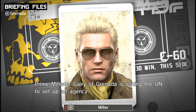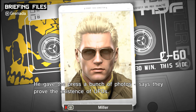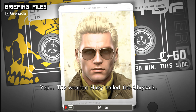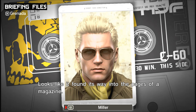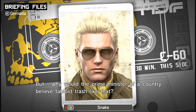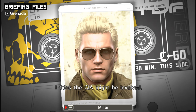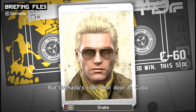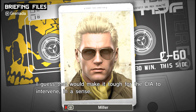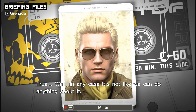Snake, Prime Minister Gairy of Grenada is asking the UN to set up an agency to study the UFO problem. He gave the press a bunch of photos, says they prove the existence of UFOs. One of them caught my eye — that's the weapon Huey called the chrysalis. This is the photo I gave to Chico. He said something about selling it off as a photo of a UFO, and it found its way into the pages of a magazine. There's been reports all over the Americas of abductions and cattle mutilations lately — I think the CIA might be involved. Grenada's right next door to Cuba, so it would make it tough for the CIA to intervene directly. Well, in any case, it's not like we can do anything about it. I'll be careful not to let any more photos leak.